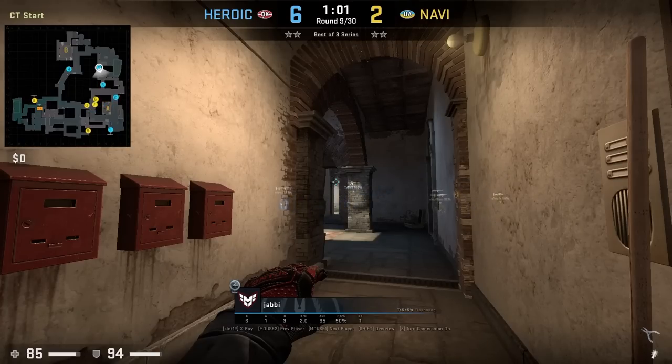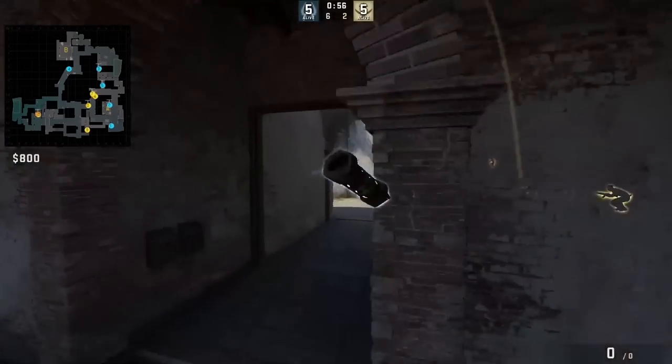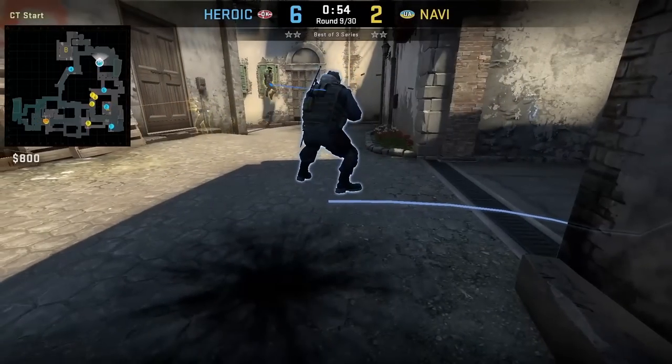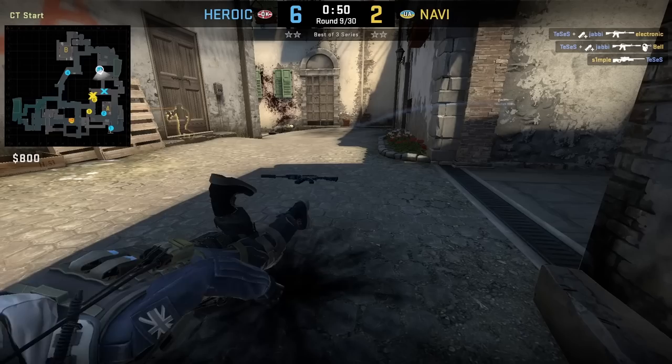Yabby is ducked in the middle of speedway behind the mailboxes shown on the left. He has a flash held for Tessus to swing off towards long to peek. Once Navi plan on coming around the corner, the flash sets him up for two frags.